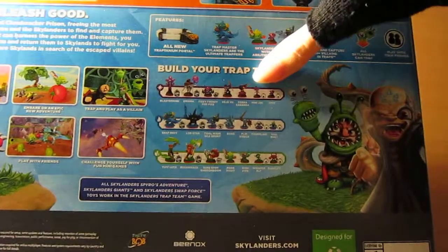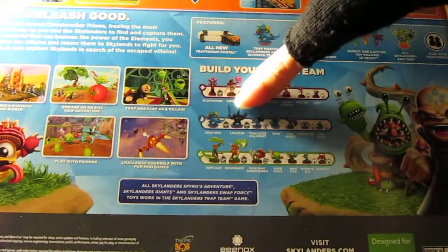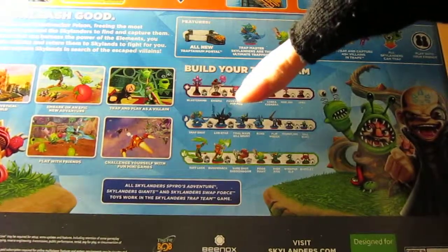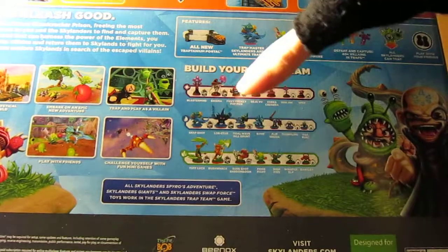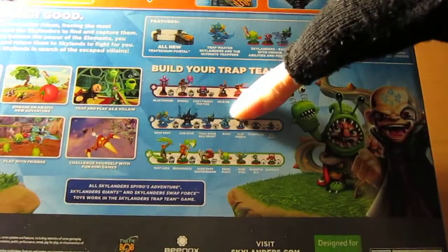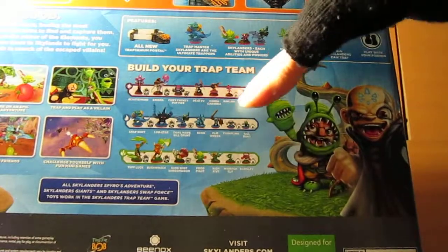Then there's Cobra Kadabra, Mini Genie and Spry for the minis. For water Trap Masters there's Snapshot and Lobstar. For the reposes there's Pop Fizz, Tidal Life Gill Grunt Series 4, and Fizzy Frenzy Pop Fizz Series 3 is Series 4. For standard figures you have Echo and Flipwreck — Flipwreck being the voted one that won, so congratulations to the person who won for the name. For minis we have Dumpling and Gill Runt.